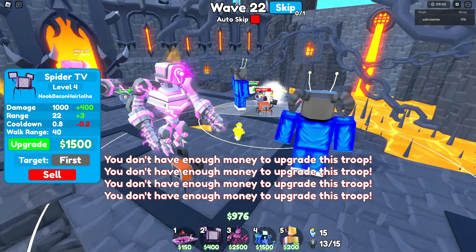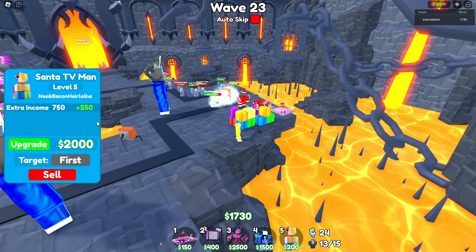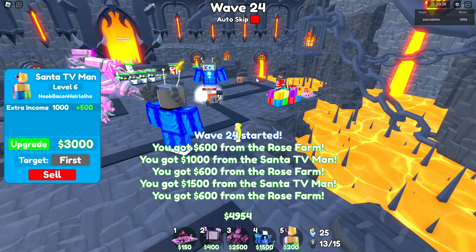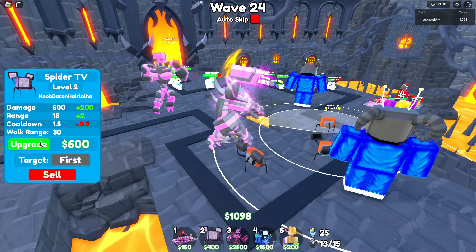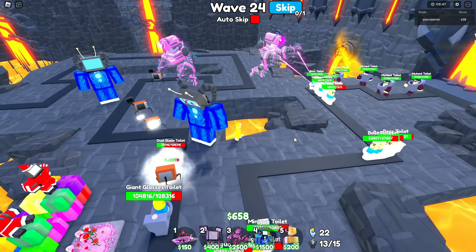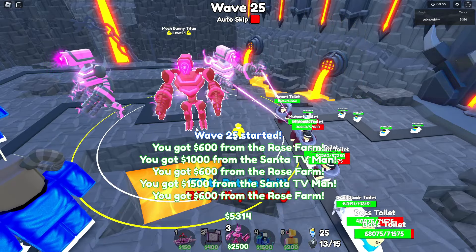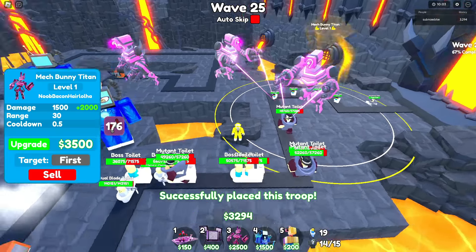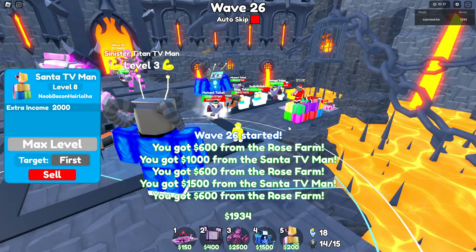We put another one right there and can upgrade this one to level 2 as well. Spider TV upgrade — upgrade y'all to maximum crazy levels of insanity. And we can put this one to level 6 very soon. Speed Roman Rose Farms — 3 of them are max level. We got 2 Sanity Vs at level 6 and 7. Sinister upgrade to level 2 — I like that. And let's put another upgrade to level 3 for the Spider. We have room for 2 more attacking units, so we might just stack them all towards the front. I'm going to auto-skip and find out if it's a good strat. Wave 25 — so we already defeated. We already defeated the red units already.